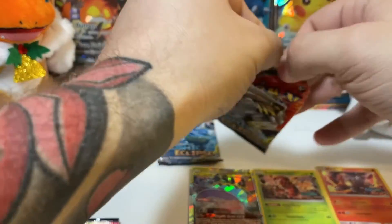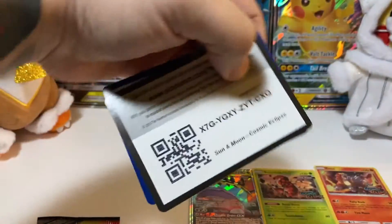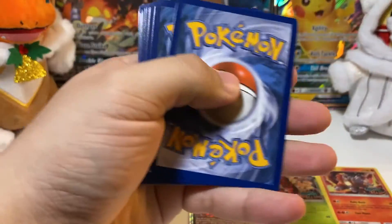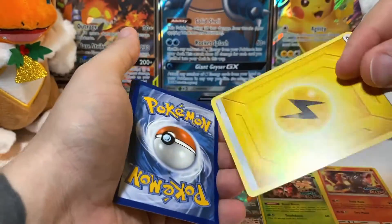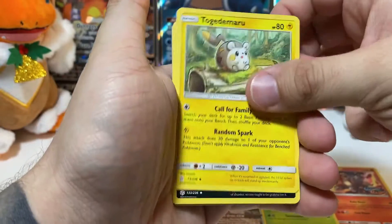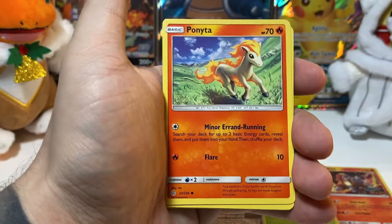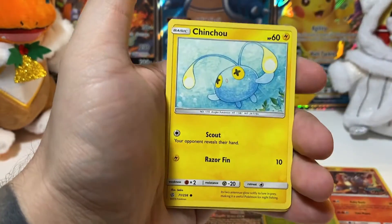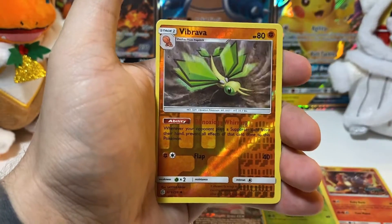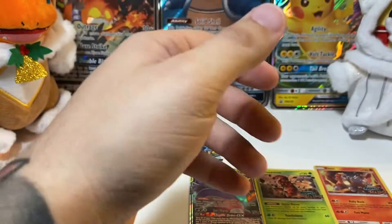Only three more packs to go. I'm shaking again just because that workout was so tough. I'll take out the energy on this pack so we don't have to worry about it — I won't show you the energy every time, we'll see if you prefer that better. Hondew. Crabrawler. Carvanha. Chinchow. Azurill. Vibrava is our reverse, and we have a Mimikyu non-holo rare.